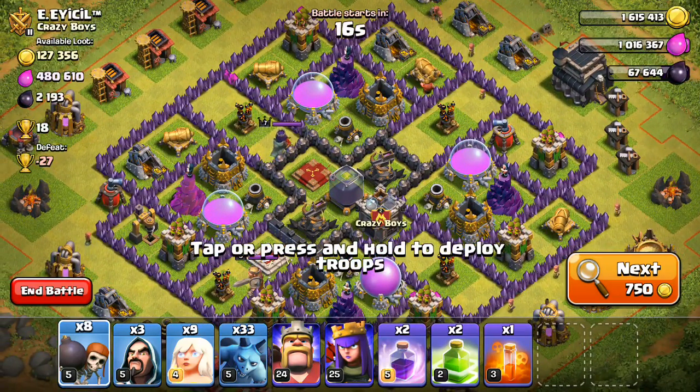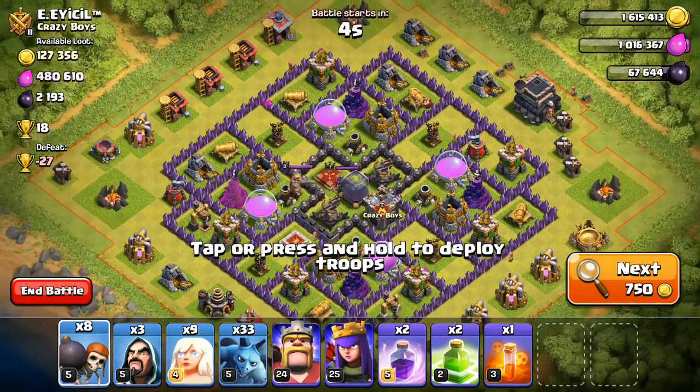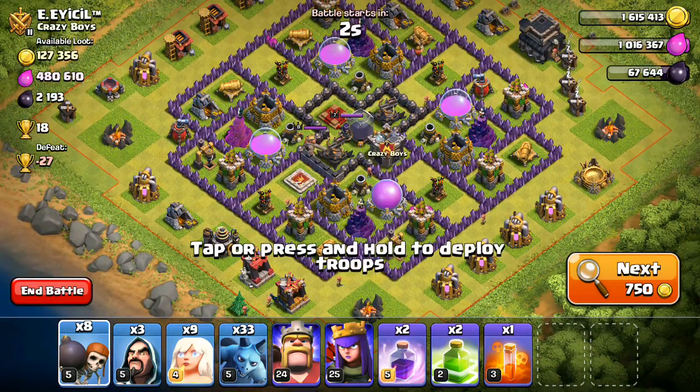And in pretty much every attack, if you can get her to the center of that base and take out that Dark Elixir storage, that's a success, because that's really all I'm farming right now. And healers are kind of expensive, but they cost Elixir, which I'm not worrying about. So if you're just looking for Dark Elixir, this is a good strategy to use.